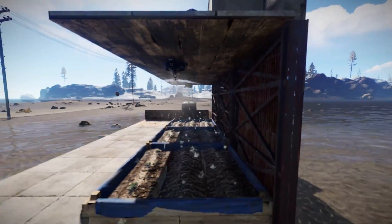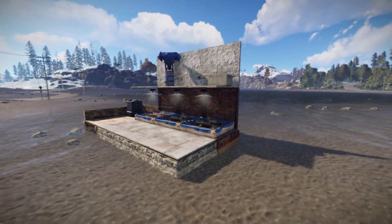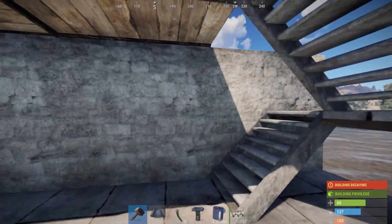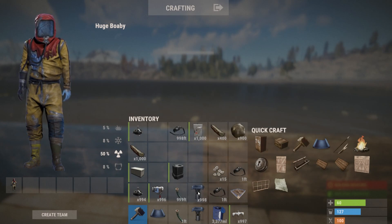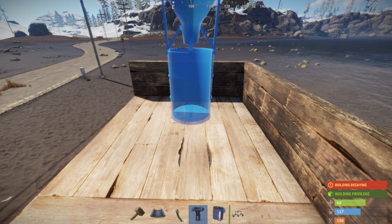This is the first look to show how it is right now — some of this may change. To do this is very simple. There are some new assets in the game: mainly the composter, the pump, and the hose. There is also a splitter which doesn't really come into play at the minute, and there's a sprinkler.